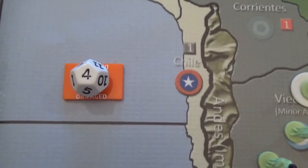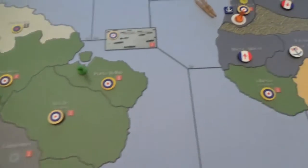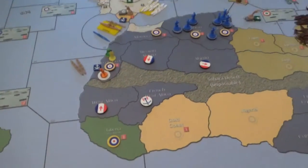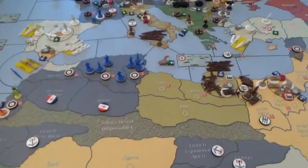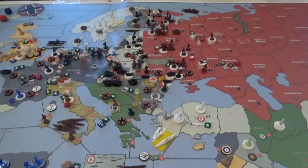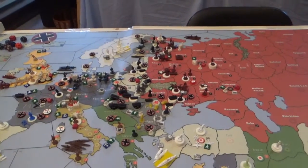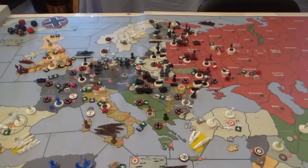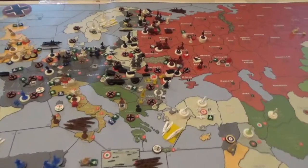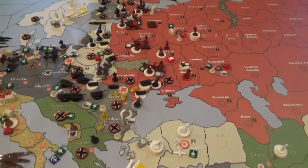Hello everybody and welcome back to the Hilltop Hillbox in Abbotsford, British Columbia, Canada. Here we are and the war is well and truly joined. The Germans have done their bit to bring the Russians into the war and the Japanese have done their bit to help the Americans get into the war a little sooner. We're going to start by taking a look at some of the major things that happened this turn.